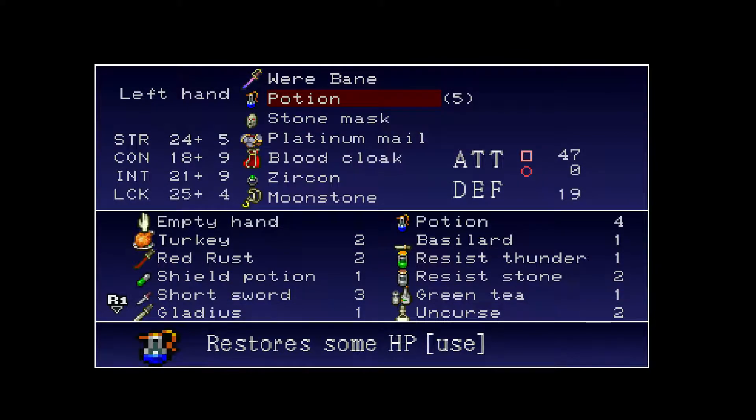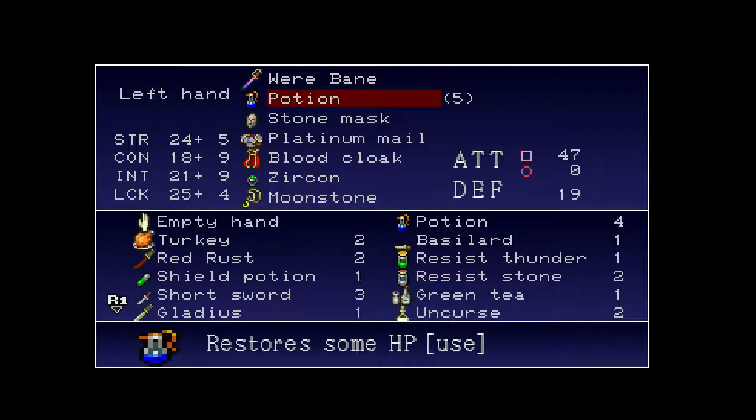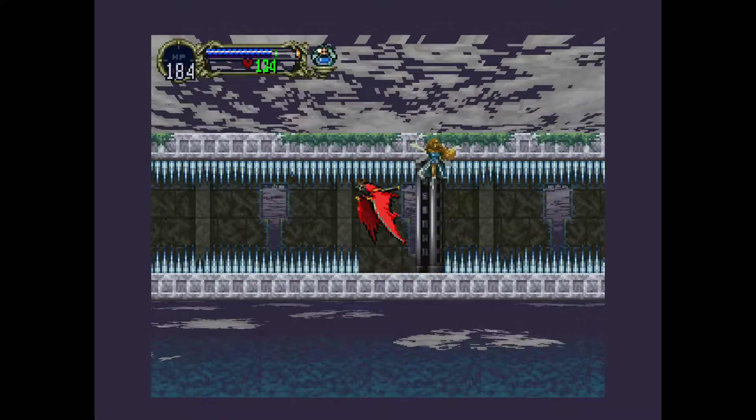I'm gonna show you a trick to get the silver ring without having to get the spike breaker armor first. This is basically if you want to go to the inverted castle but you don't want to have to go to the catacombs first. What you want to do is get a potion in one of your hands, and the idea is to use the potion because it gives you a few seconds of invincibility.